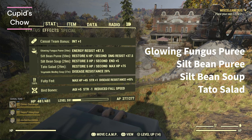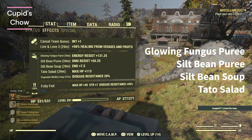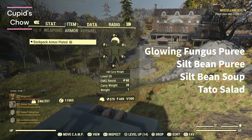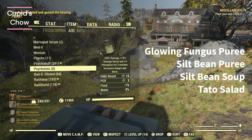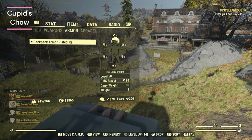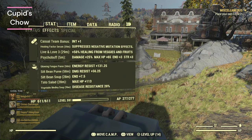With the food buffs shown here — and if I take Alive and Love 3 it'll buff those even more — and with a fourth teammate, we've got Herbivore and Alive and Love 3. Energy resistance from the Glowing Fungus Puree is massive. Looking at our stats: damage resistance, seven endurance from Silt Bean Soup. After taking Healing Factor so the Psycho buff gets maximum effect, we now have 611 HP. Tato Salad is huge for max HP. At night we're going to get 40 more HP, so we'll have 651 HP at night with 379 damage and 449 energy resistance. That's pretty powerful considering we're naked.